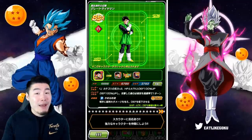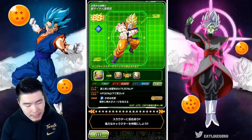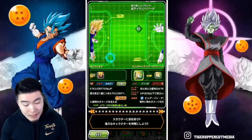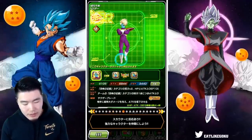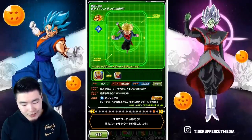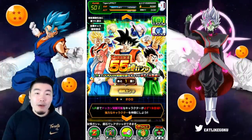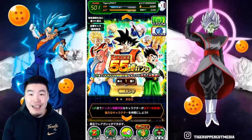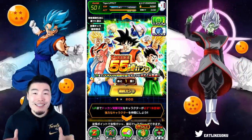They're not that exciting — there are no Dokkan Fest exclusives or featured LRs — but they're not bad. We have all these guys featured right here, and some of them are pretty damn good units. Some have Extreme Z Awakening, some are just solid general SSR pool units, and there are a bunch of SRs featured too. I wouldn't be mad if I got the Majin Vegeta or the Angel Goku. Anyway, that's the banner — let's do our mega multi and see what we can get.